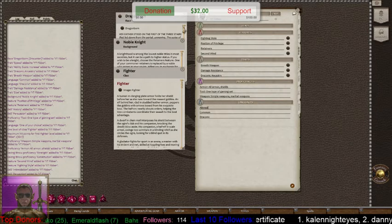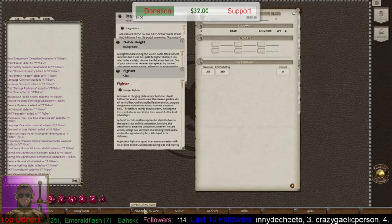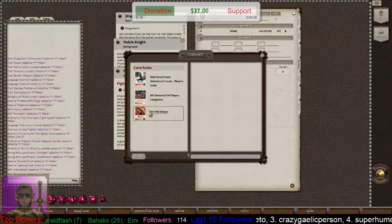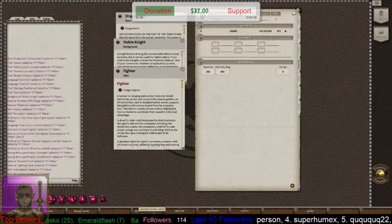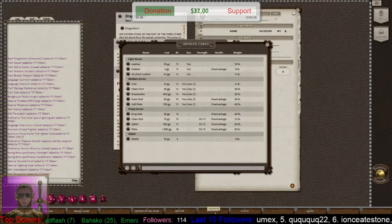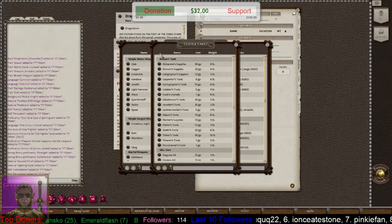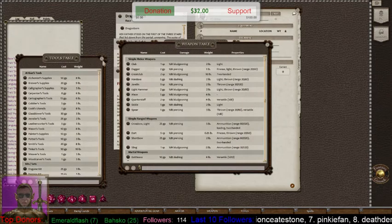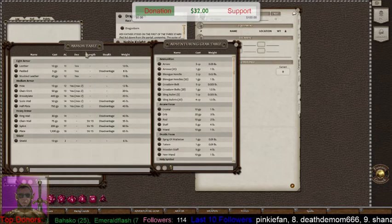Now we're going to the inventory page — this is where the fun begins. On the inventory page, you open the Equipment section from the PHB. I have it hotkeyed down here: Adventuring Gear, Armor, Weapons, and Tools. All very easy to open — just go to the PHB and choose Equipment.